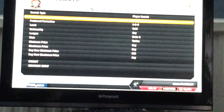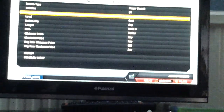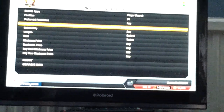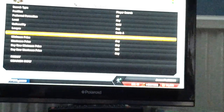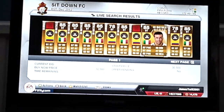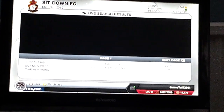We'll go into the market and put the parameters in — any formation, just gold, and they're all from Serie A. He plays for Udinese, so I'll put that in. As you can see, he's gone for about 1,000 to 1,600 coins, so he's really cheap as well.